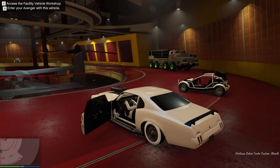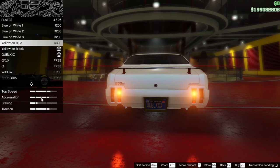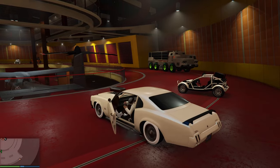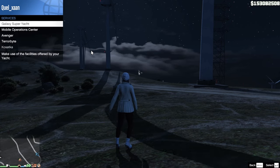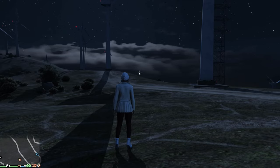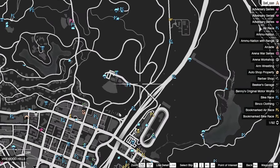Once you enter the upgrade menu, since this is a Benny's vehicle, you won't find Benny's wheels upgrades here. So all you need to do is just buy something inexpensive — like a license plate color — and then exit the vehicle. After that, make your way out of the facility. Once you're outside, call your target vehicle — whether it was from the MOC or from another garage. And once your vehicle arrives, you will see that it is a duplicated Benny's vehicle. Bring this vehicle to Benny's garage so that you can buy Benny's wheels.